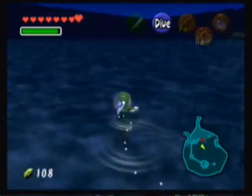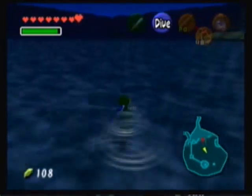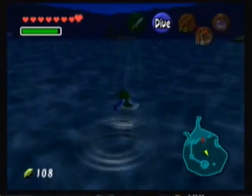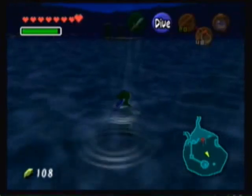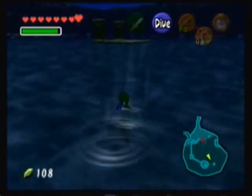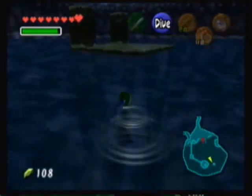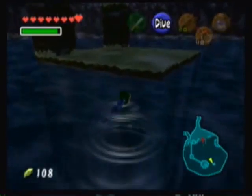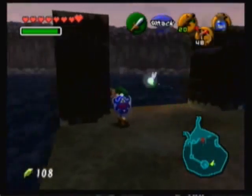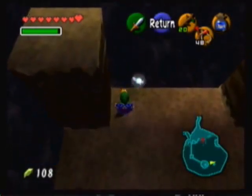Before I go back to Zora's Domain, there are a few things I have to do here while in Lake Hylia. The first one is collecting a Gold Skulltula. Head to this pillar — altar — I don't know, you name it. There's a Skulltula in one of the pillars over here. Or is that a column? Altar? I don't know.